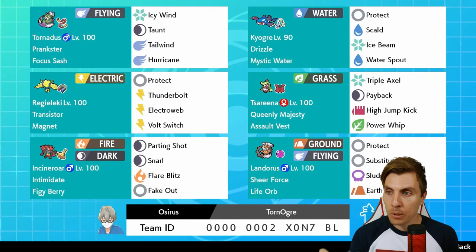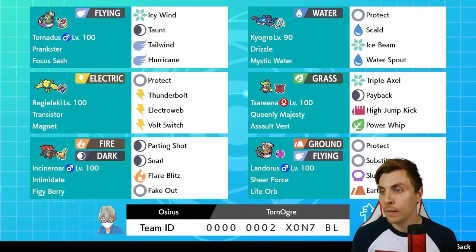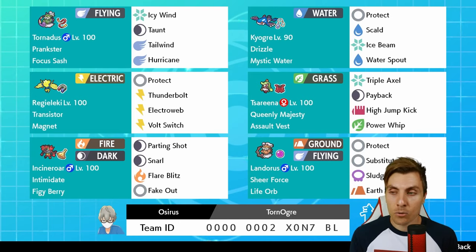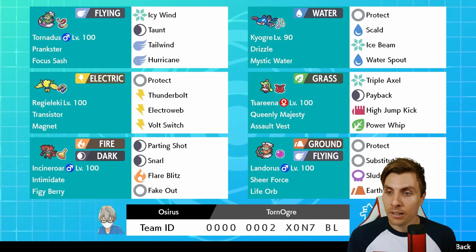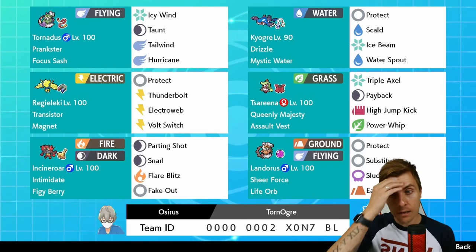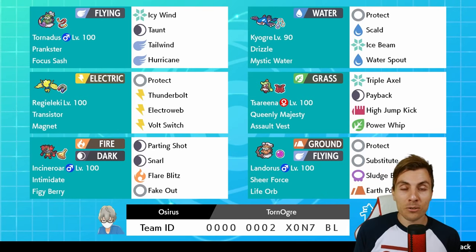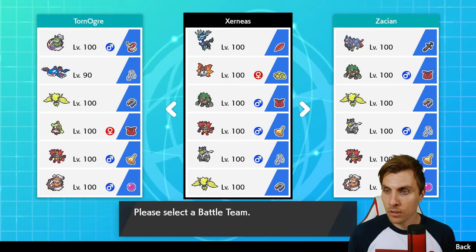We've got Regieleki, which gives a little bit of additional speed control alongside the Tornadus. Tsareena is the glue of this team — with that Queenly Majesty ability it prevents any priority attacks coming onto the team, making it very difficult for things like Rillaboom to operate and negating things like Fake Out. Then we've got Incineroar — obviously a Grass-type check as well. Works well with that Fire-Water-Grass core with Kyogre and Tsareena, and also gives us a little bit of Intimidate and Fake Out. Rounding the team off with Landorus-Incarnate — a big shout out to Bebham for providing us with the Landorus.